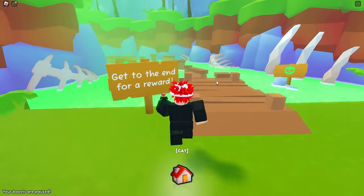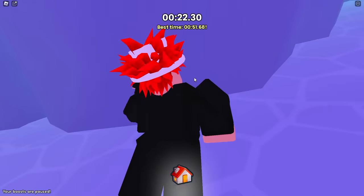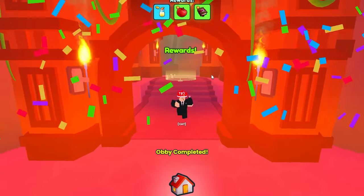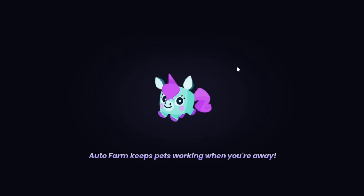Let me actually show you by completing this obby, because you need to get to the end before you can go to the heaven. You get to the end right here and then run all the way back, and then all you gotta do is just a little something like this — and then boom, you fall down here, and then it just takes you to the heaven world.